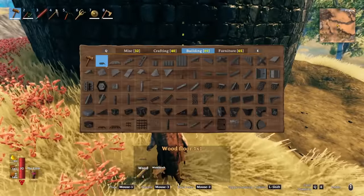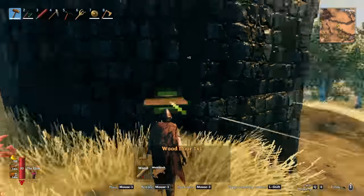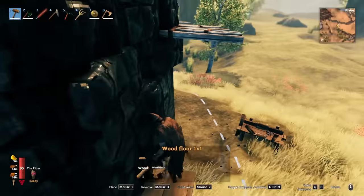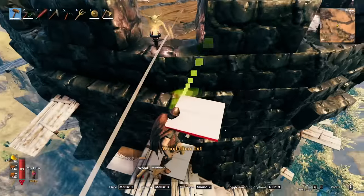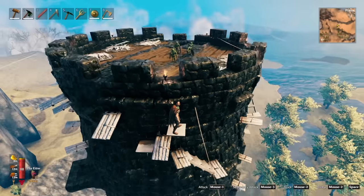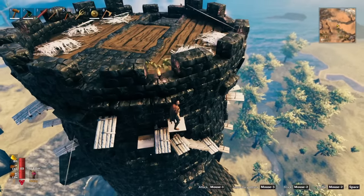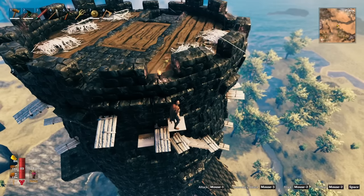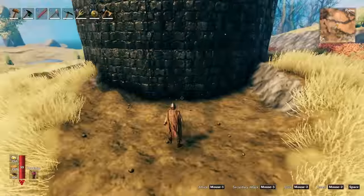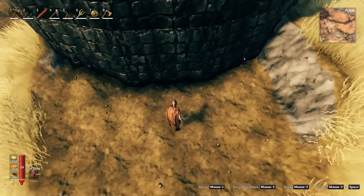Once you've dropped down a workbench, you want to use the one by one flooring just because it's going to be easy to use those to get to the top - you're not going to have to carry as many resources. Then you want to just start building back and forth until you get to right about here, because the goblins can't get you here. You can see that goblin sees me but he can't do anything. If you look over on the other side we have stairs - that is the hole that you're looking for. The eggs will always be directly below the entryway. Now that you know where your stairs are you need to come to the side of the tower that has the stairs.